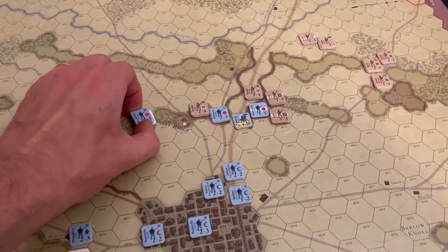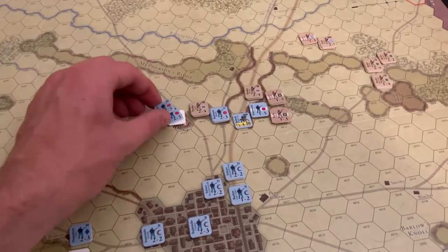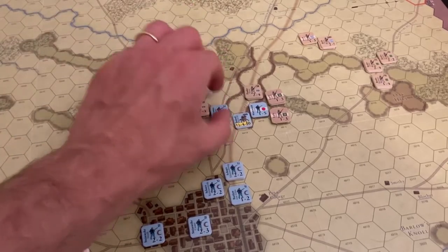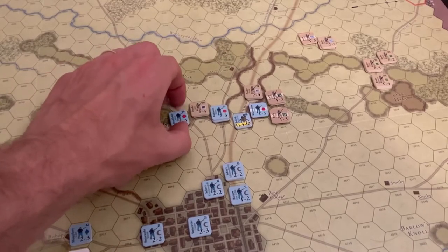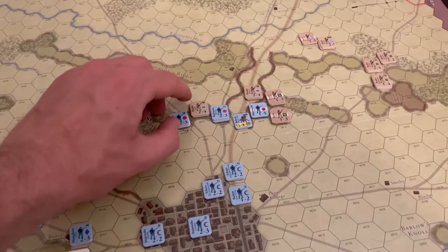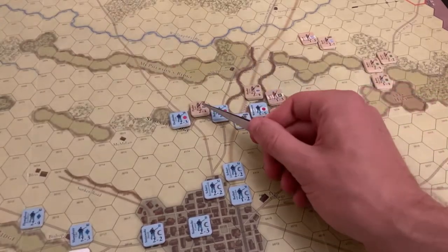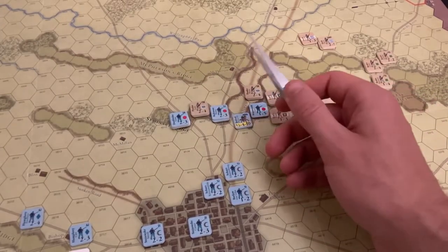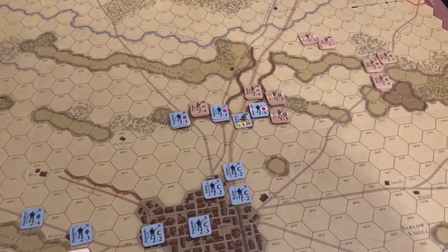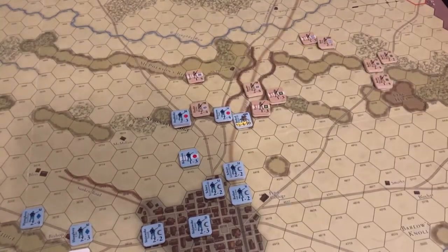That's going to be a one-to-two attack — maybe better to hit Robinson instead of Doubleday. After resolving these combats: the Iron Brigade succumbed to the attacks of Early and Pender. Wadsworth's division is going to be completely destroyed. Elements of Early's division occupy the space.